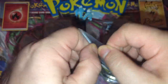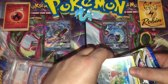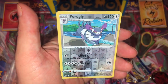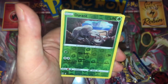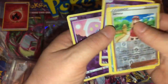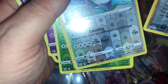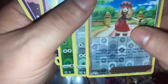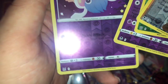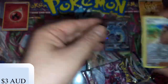It looks like we've got some packs, which is good — always like to see packs. And we've got some cards here — these are some reverse holos. So we've got a Serena, a Purugly, a Durant, a Sigilyph, and an Inkay. I'm not too sure what set they're from — I think that's Silver Tempest, that one is Battle Styles, and I think that's Lost Origins. I don't need any of them, we'll put them aside.